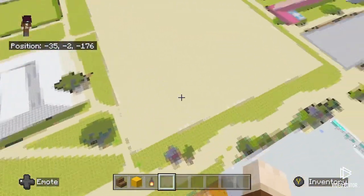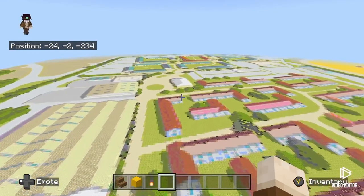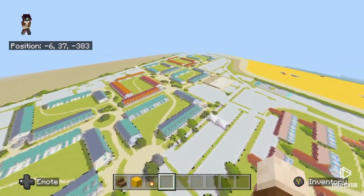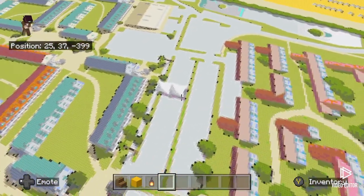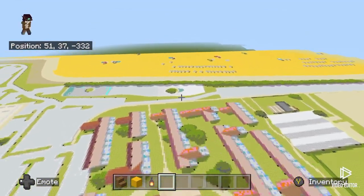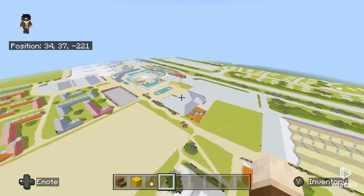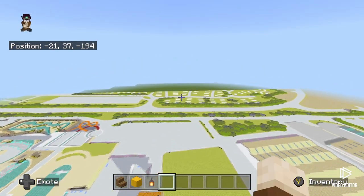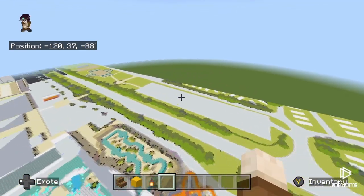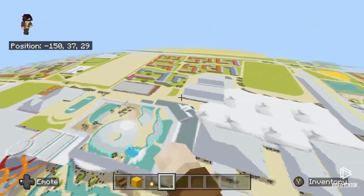We've got laser quest there, and then all the other chalets - I believe it's silver and gold chalets. I know these are the gold chalets. You've also got bronze chalets at the back where the funfair and all that is. We've even got the pond in here - I'm going to add every detail. If you guys want to send photos to me, just message me on YouTube, Twitter, or TikTok and I'll try my best to update everything as much as possible.